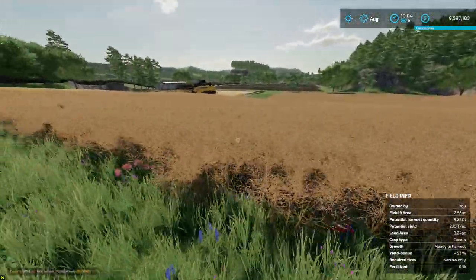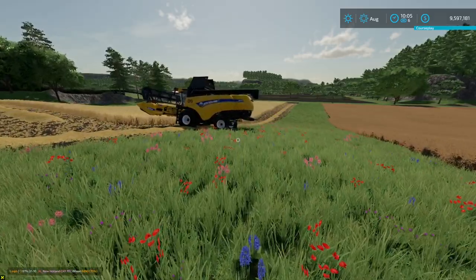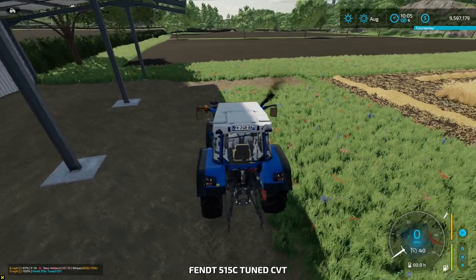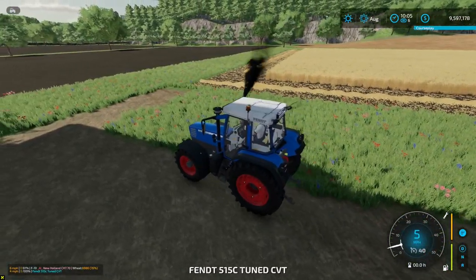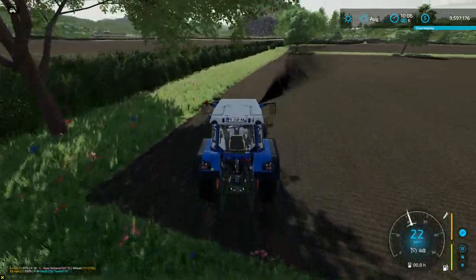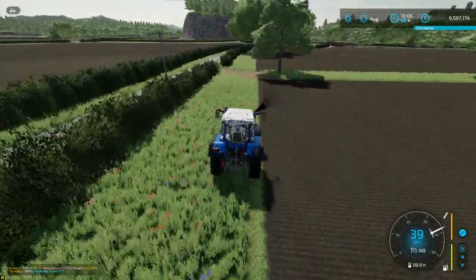We'll do that field when we get started. Let's make sure he has enough room - yes, perfect. So let's go down and let him do his thing. We'll grab a trailer first so we can unload him, then come back down and grab a baler and start baling.